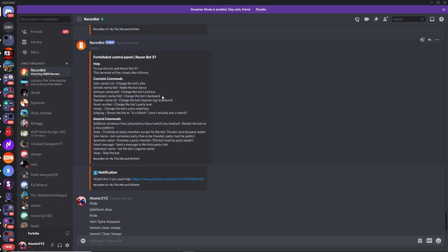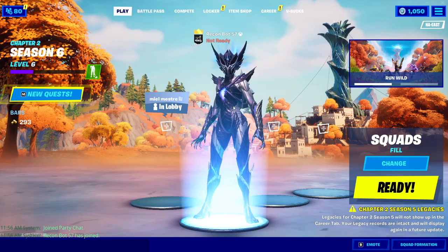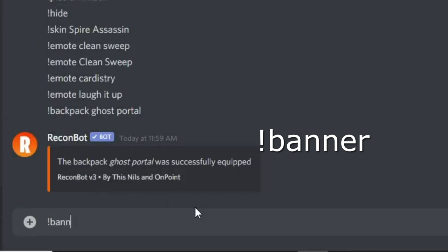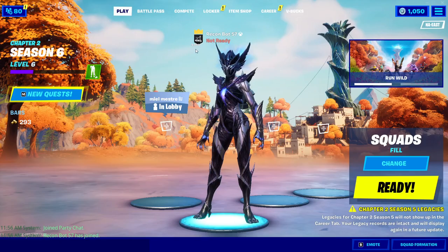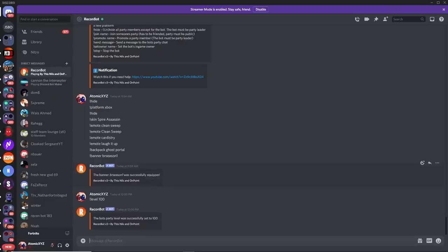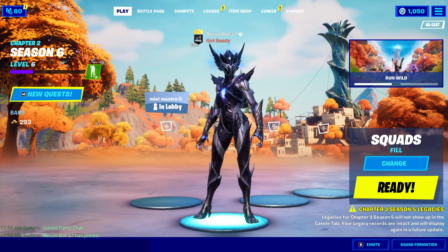The next command is the pickaxe command, though I'm not going to show that one because pickaxes can't really be seen in the lobby, so there's no real point. The backpack command I can show — we'll use the Ghost Portal backpack. Just type backpack and you will get the Ghost Portal backpack equipped. You can also set a banner — just type banner and the banner name, for example the BR Season 1 banner. You can also change the level; right now it says 9,999 but we can change it to level 100, which looks more realistic since the bot is wearing the tier 100 Battle Pass skin.